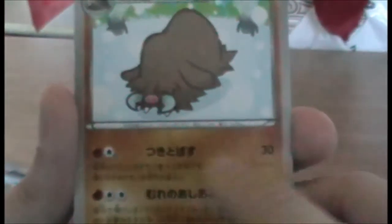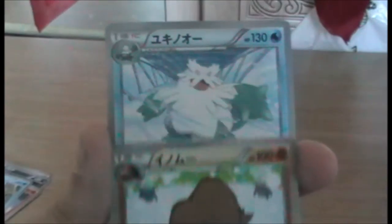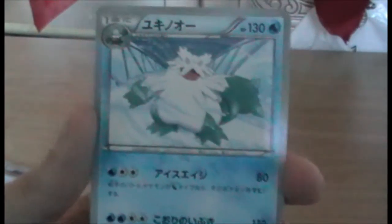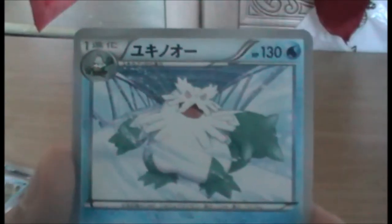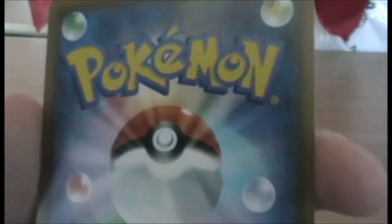We have a Piloswine. Is he rare? He is uncommon. I have a feeling this is where the rare would be, so I don't think I'd be massively lucky with these packs. And we have an Abomasnow — also uncommon. I like the just large black boxes. It's interesting to see the difference between the western and Japanese release of Pokemon cards. You're probably all aware of this, but the back of the card is pretty cool as well — it's all like gold edged and stuff. And that's really nice.